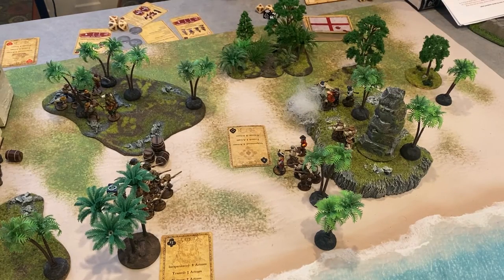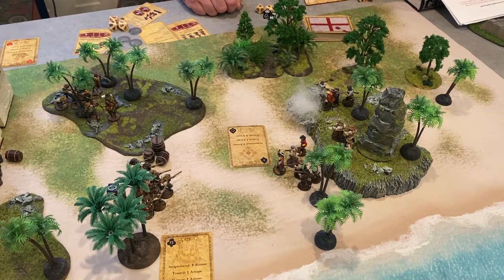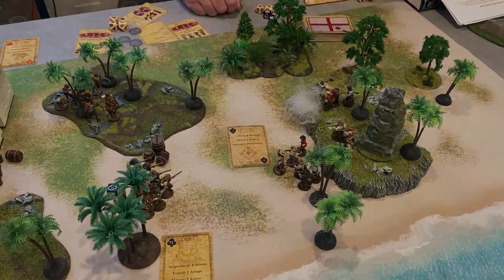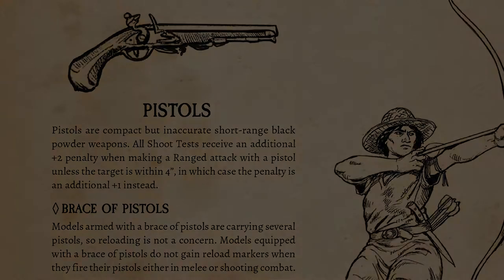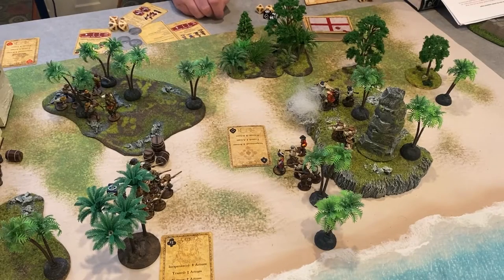I'll now use a command point to tell this unit to shoot at the Milicianos. My commander has a brace of pistols instead of a musket. Pistols are a very short range weapon and have a plus 2 penalty to the shoot test if the target is 4 or more inches away. I'm more than 4 inches away, so my commander has a base 2 plus the 2 penalty on his shoot test. The unit has a shoot score of 6 and needs only a 7, whereas my commander needs a 9.